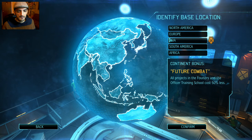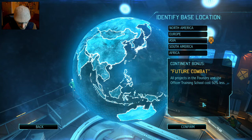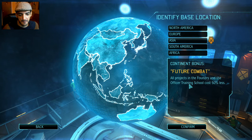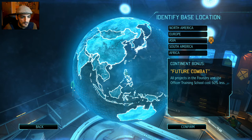South America — autopsies and interrogations are completed instantly. Africa — 30% more money. I think Asia is the best choice because we have to get the Officer Training School up as fast as we can — that's the only way we'll have a chance to defeat this game. We'll build our base in Japan and fight alien terror from here. Let's begin!